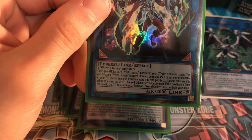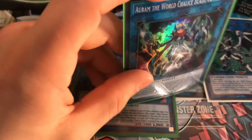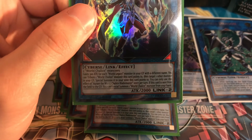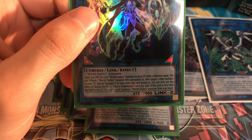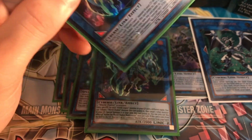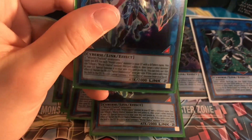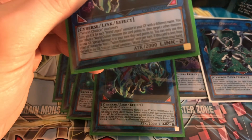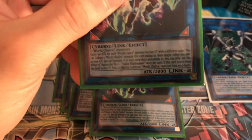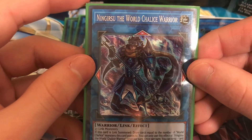Run two Aram the World Chalice Blademaster — requires two World Legacy World Chalice monsters. He gains 300 attack for each World Legacy monster in your graveyard with a different name, so he can power up significantly. You can tribute one World Chalice monster this card points to, then target one other monster in your graveyard and special summon it to the zone this card points to — trading a lower-level World Chalice for a better one. If sent from the field to the graveyard, special summon one World Chalice monster from your hand.